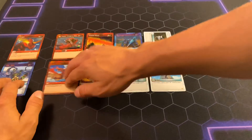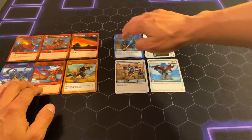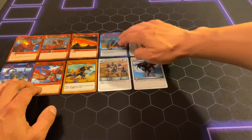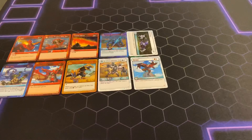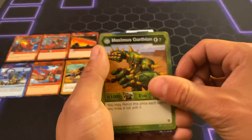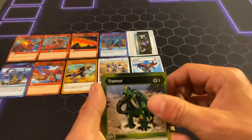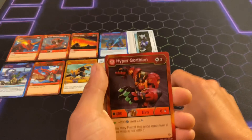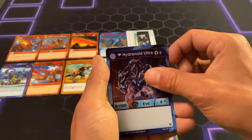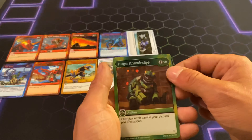Let me move these over for a second, real quick. Give me some room for the next five cards. Hyper Serpenties, Maximus Gorioth, Darkest Petrify, Dark Path, Tremor, Hyper Gorioth, Hyper Gorioth, Diamond Hydrinoid Ultra, Mind Control, and Huge Knowledge.